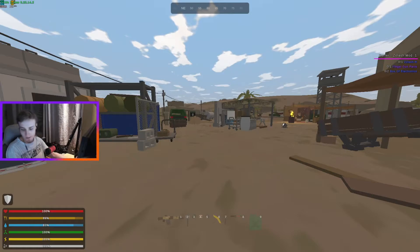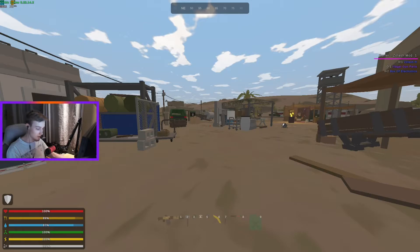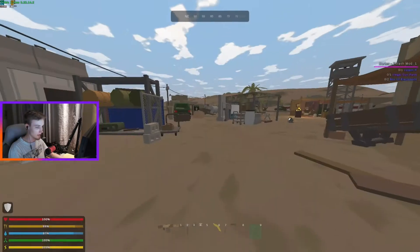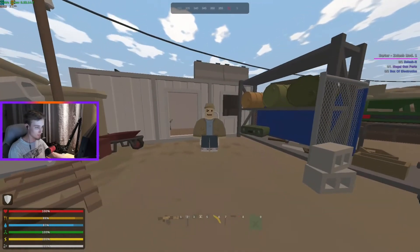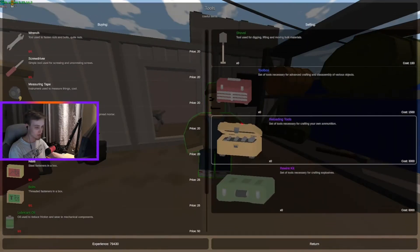The answer is come to the safe zone on the map and go to the NPC called Architect, press F, press trade, and you can buy the toolbox with 1500 experience.